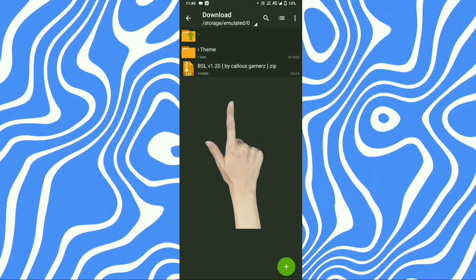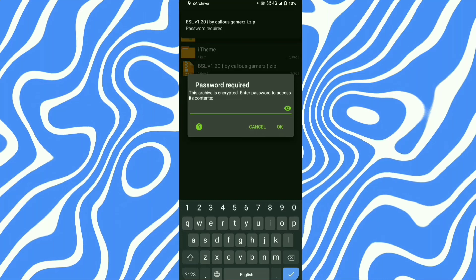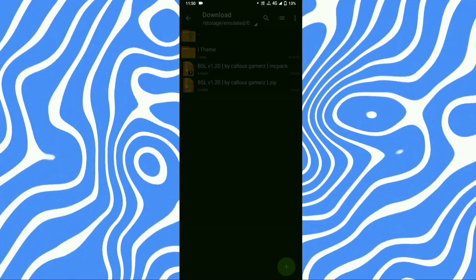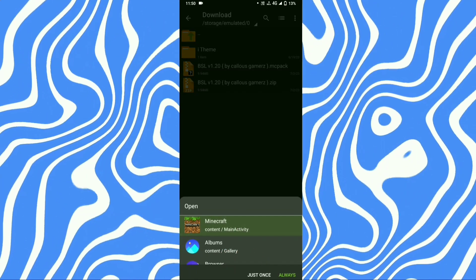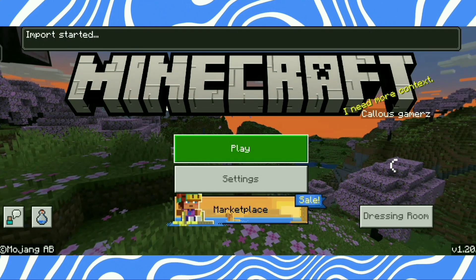First go to download location, then tap on the file and extract here — password in video, please watch it full. Then tap on the file and press the arrow button, select Minecraft and open. Subscribe and like until the game opens and file import has started.